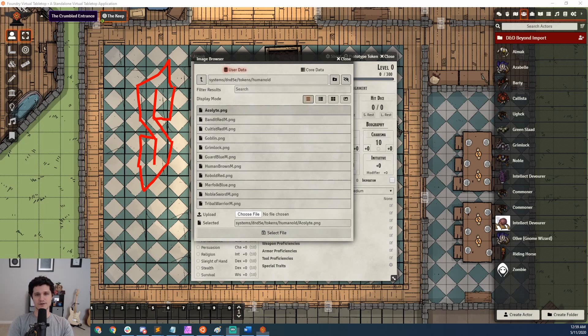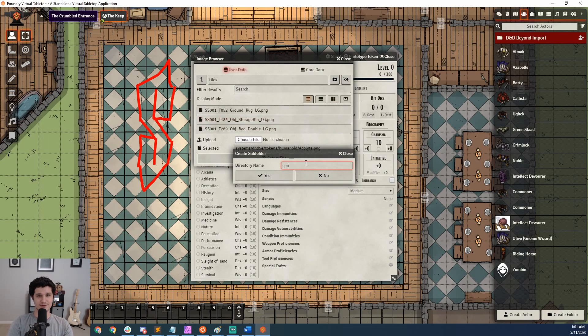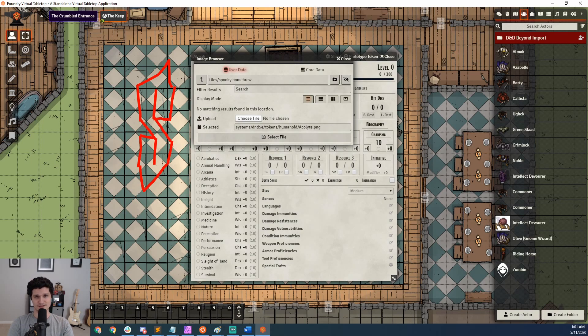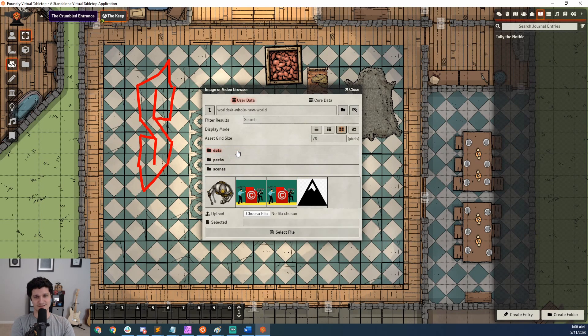For all of my fellow folder structure obsessives out there, you can now create a directory in the file picker. You better make sure that you want it, though, as you can't delete it inside of Foundry — you're going to have to go to the Foundry data folder and delete it manually instead. You can also blacklist paths so your risk-averse players can't access them and see that Tarrasque token that you bought.